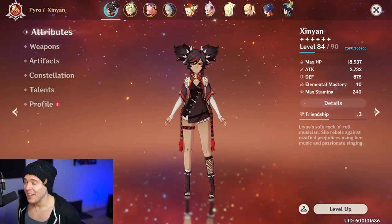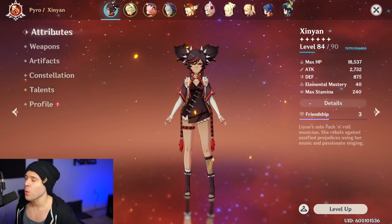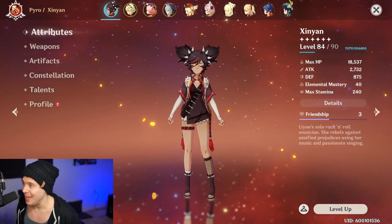We are going over Xinyan today. She is by far one of the best four-star characters that you guys have access to in Genshin Impact.